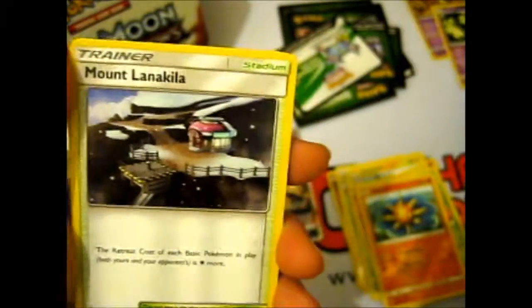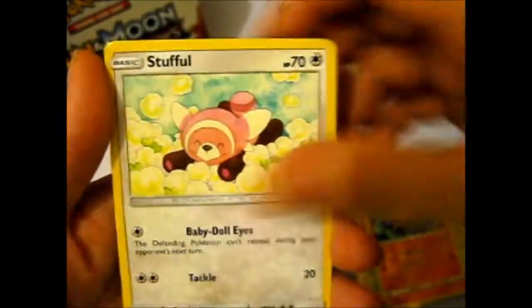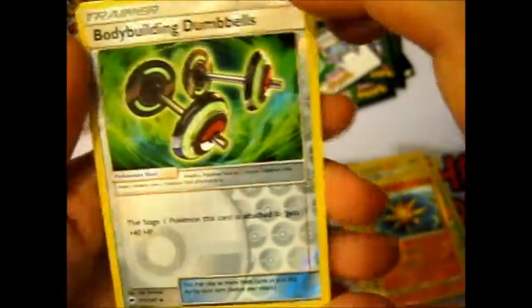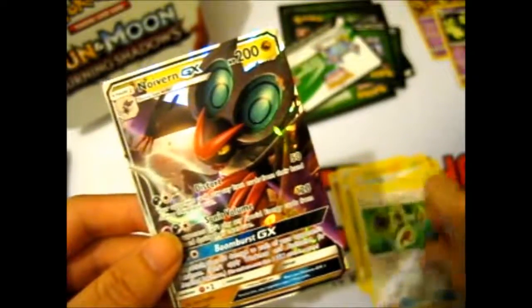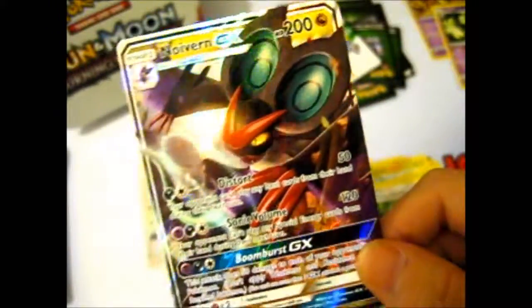Lightning Energy, Mount Lanakila, another Wishful Baton, Zorua, Stufful, Pansage, Croagunk, Pikachu, Panpour. Bodybuilding Dumbbells were the reverse. And our rare is... ooh, I see a good border — awesome. Still hate this Pokemon though. Noivern GX again. Did they overprint him or something? Because he's everywhere from the videos I've seen.